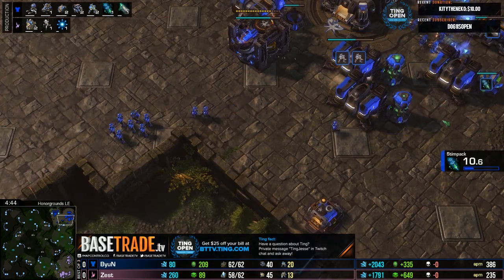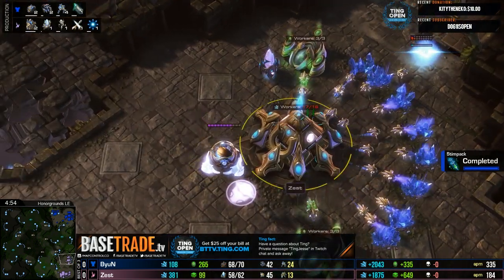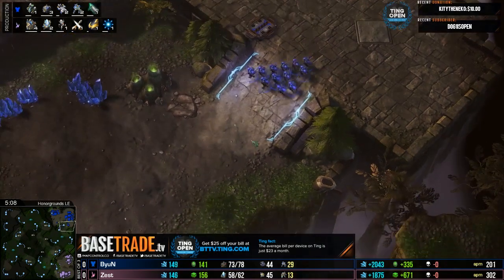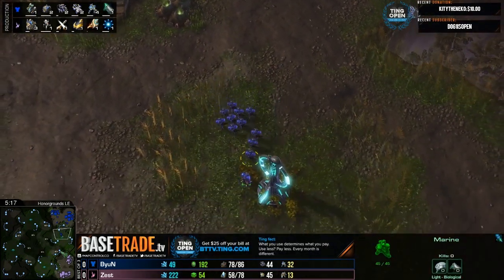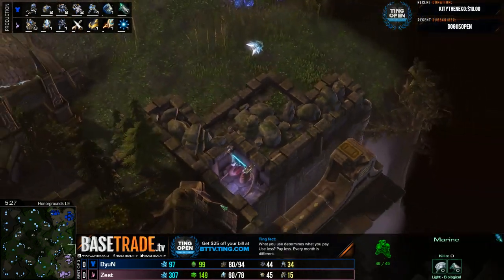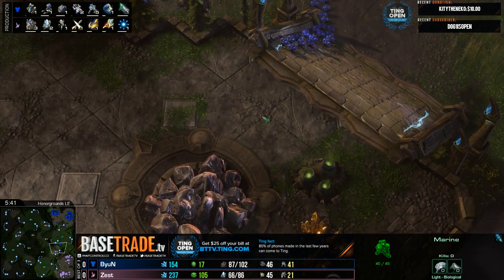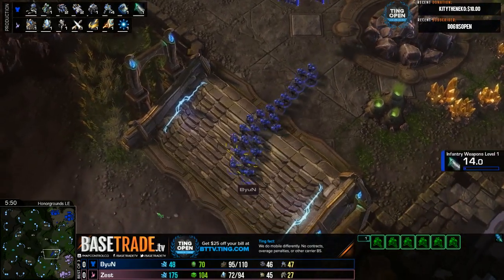This is similar to a game that Zest did win - he got to four Colossus, maxed out army, Beyond tried his best and Zest had a couple of really good emergency Storms that won him the game. But honestly, even though Beyond lost that game, he was in a position to win it - he just kind of messed up by not checking his back. There's a hidden meat rack on this map, kind of a cool Easter egg. We did miss a sub - Shadow Dog, thank you for the resub!